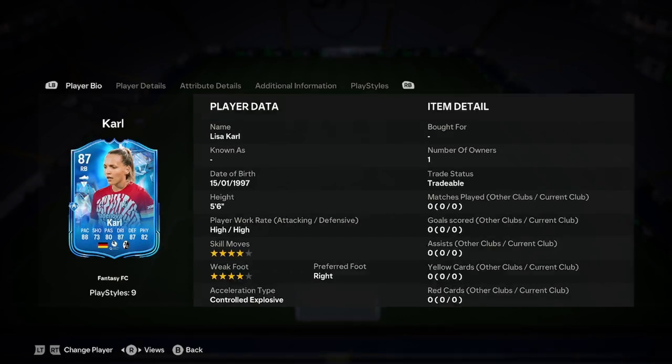She is 5 foot 6, high/high work rate — that's a brilliant start. 4-star, 4-star right-footed, and she is a controlled explosive acceleration type. Very nice start.